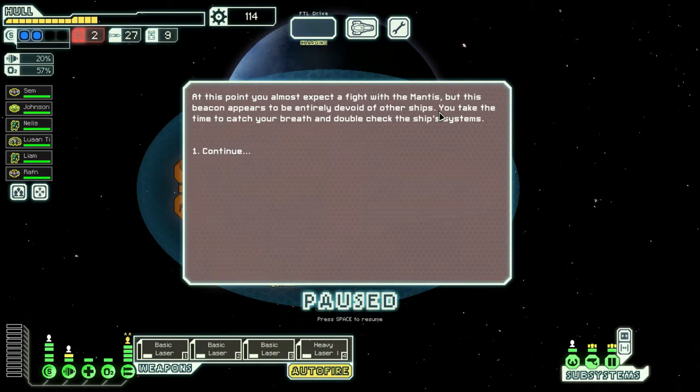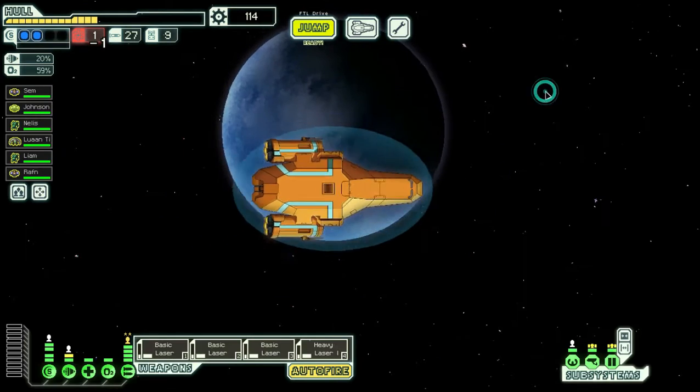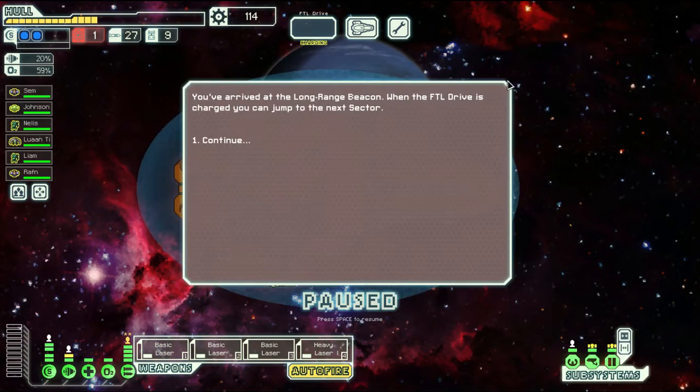At this point you almost expect to fight the mantis, but this beacon appears to be entirely devoid of other ships. You take this time to catch your breath and double-check your systems. That was a waste of fuel. Let's go to the exit - now down to our last fuel. You've arrived at the long-range beacon. When the FTL drive is charged you can jump to the next sector.